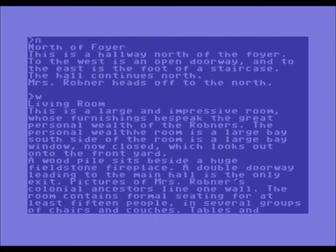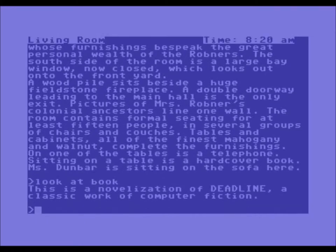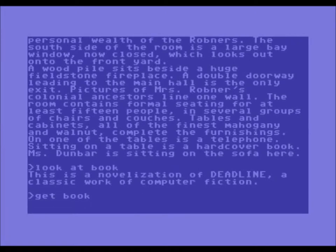We're going to head off to the west and see what's inside. This is the living room — a large and impressive room whose furnishings bespeak the great personal wealth of the Robners. The south side of the room is a large bay window, now closed, which looks out onto the front yard. A wood pile sits beside a huge field stone fireplace. Pictures of Mrs. Robner's colonial ancestors line one wall. On one of the tables is the telephone. Sitting on a table is a hardcover book — let's look at it. This is a novelization of Deadline, a classic work of computer — so they have a book of the game in the game. Very nice. Get the book. Taken.